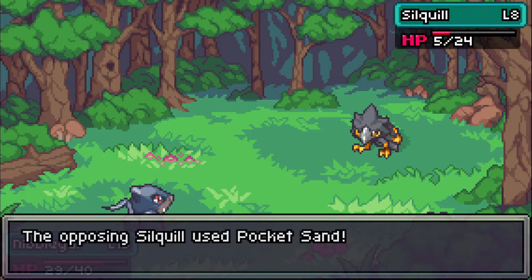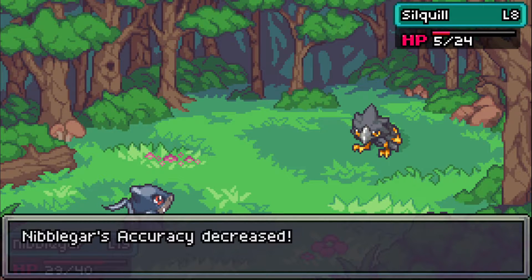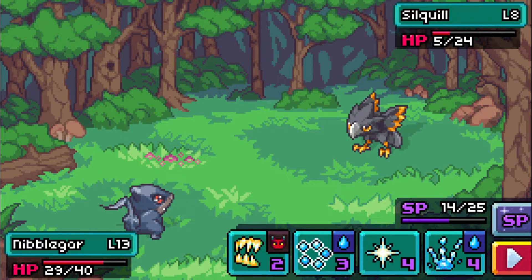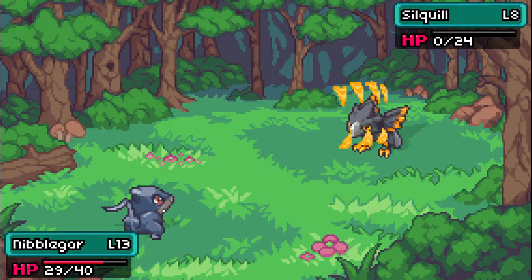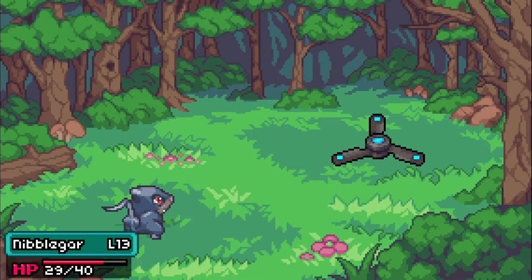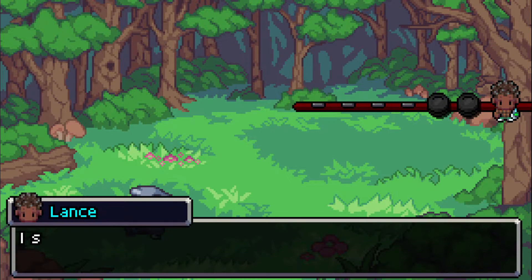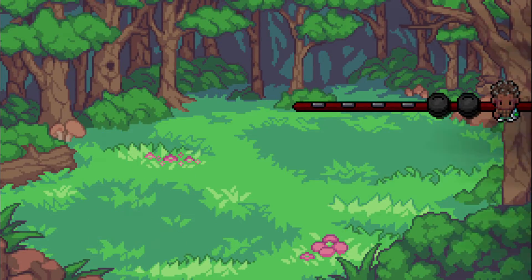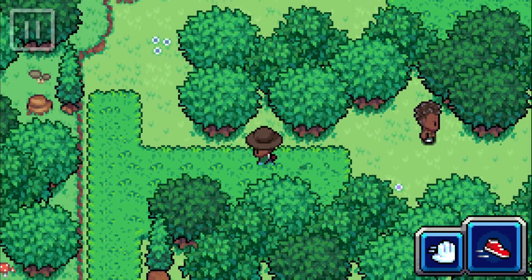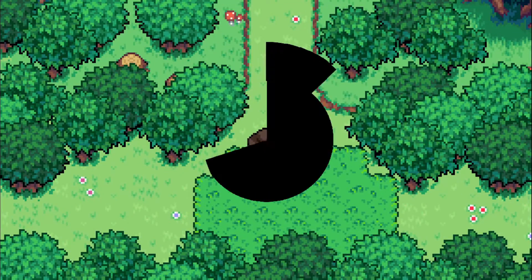That move did a lot of damage - 19 HP gone. Accuracy dropped a little, not a big deal. Let me use Chomp - that should kill it. There we go. The trainer says he should have looked away - but hey, you gotta hold that loss, you can't get wins every time.